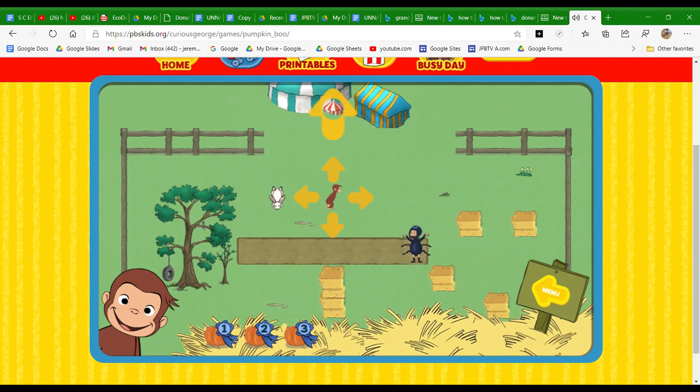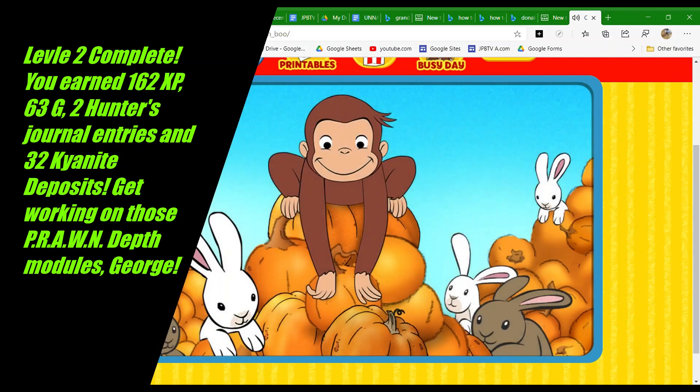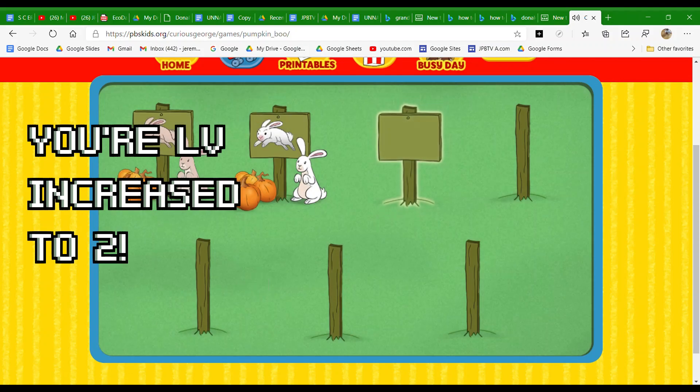You found the bunny! Yee-haw! The bunny is hiding in a leaf pile. Well done. Click on a sign to play in a pumpkin patch.